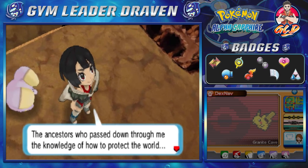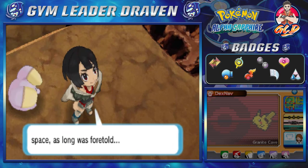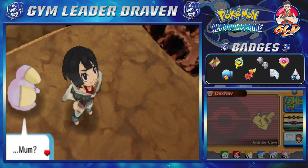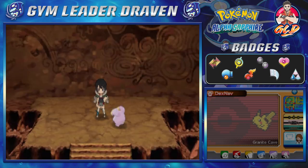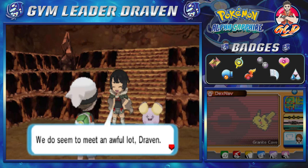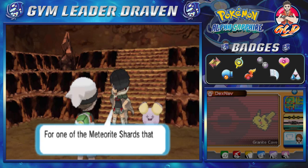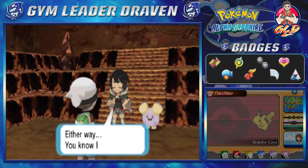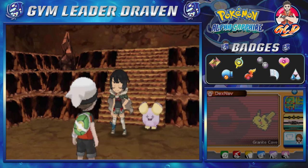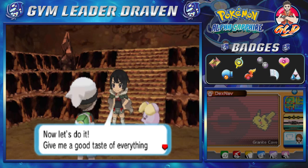The ancestors who passed down the knowledge of how to protect the world and avert the threat from space - as long foretold from the place higher even than the heavens. And would you look at that - she found us. Zinnia says: 'Do we seem to meet an awful lot, Draven. Are you also interested in this old painting, or are you here for the meteorite shards that can serve as a source of power for the legendary Pokemon that lives in the heavens above? Either way, I adore you. I have to battle you - are you ready?' Yes I am!